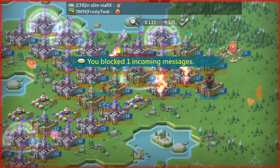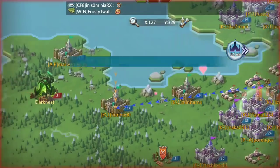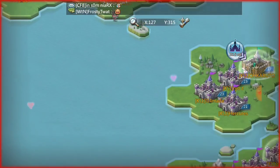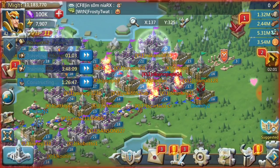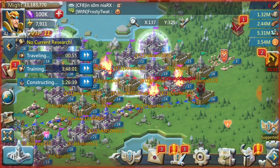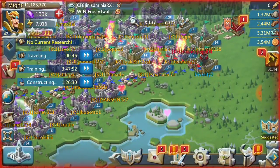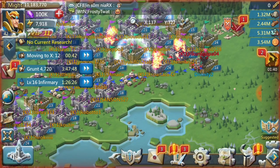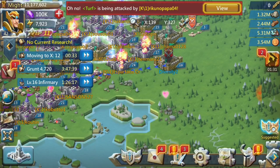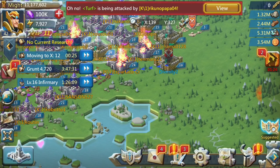Someone was also spamming me while I was doing this. So this is another hive — the K1 hive. I was attacking this hive and this guy is sending an attack at me while I'm attacking one of their guys. You'll see that there are messages blocked up because this guy kept spamming my inbox, so I just blocked him. Unfortunately the block thing doesn't actually stop the notifications from showing up. This guy is sending only a couple thousand troops at me while I'm fake attacking someone else.